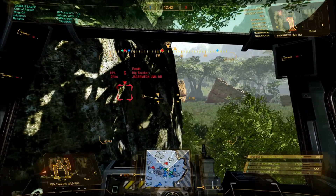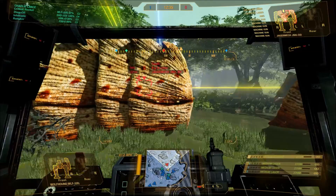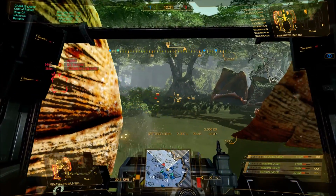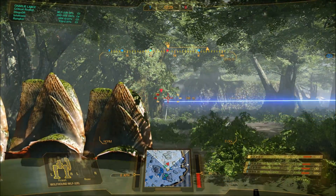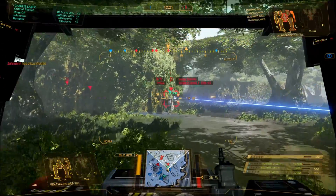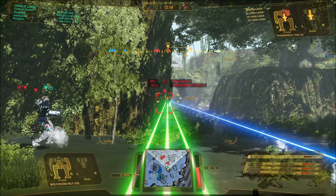Whether this is a counter to the Arctic Cheetah in MechWarrior Online is yet to be determined. It lacks the ECM capability and doesn't have jump jets. However, it may do a little better with a more medium laser focus build than a small laser build. It certainly felt like it could take more damage than even the Black Knight at launch, and it seemed like they got the hitboxes right on this mech as well — two for two on the medium and the light.